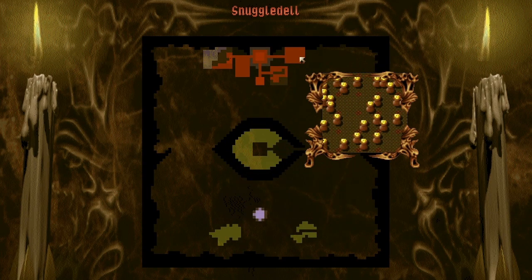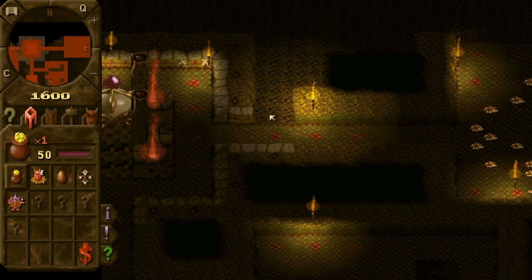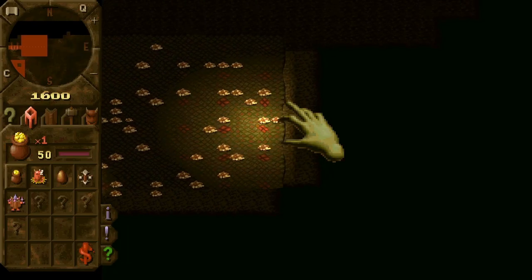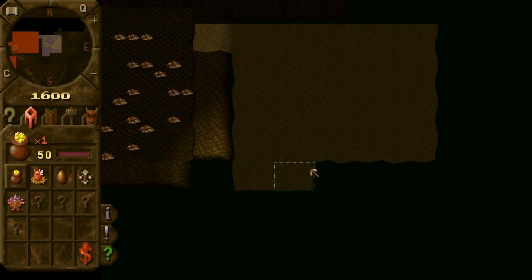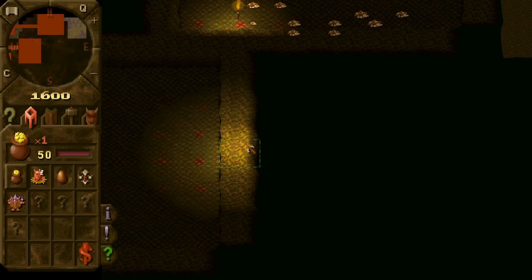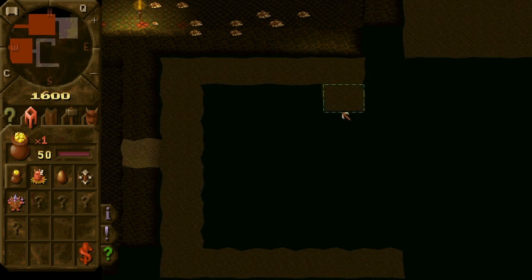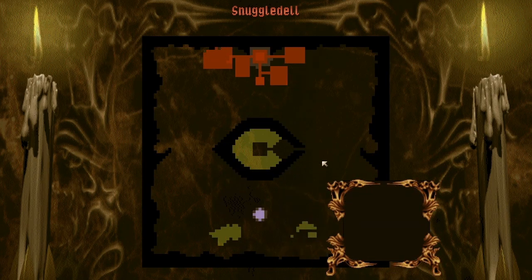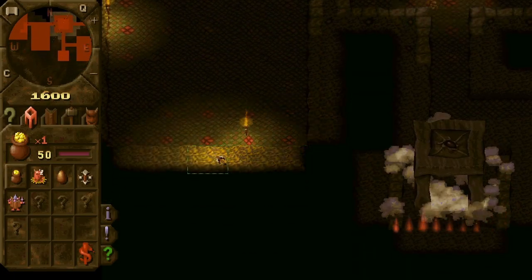I'm thinking about where we are going to put our treasure room — it should be big enough. We can excavate a small enough region and start thinking about room layouts. We don't want to connect our treasure room from outside. I also happen to know that there is water here, so we'd like a training room going outside.